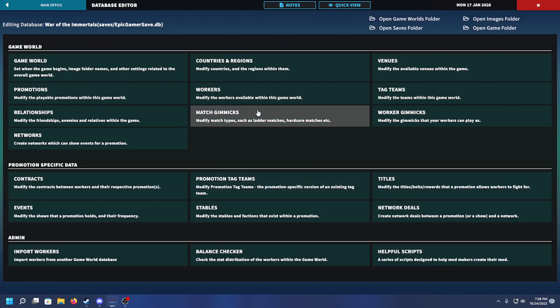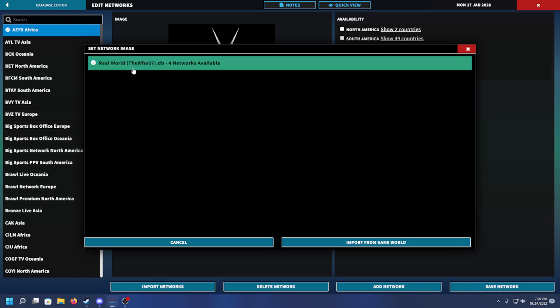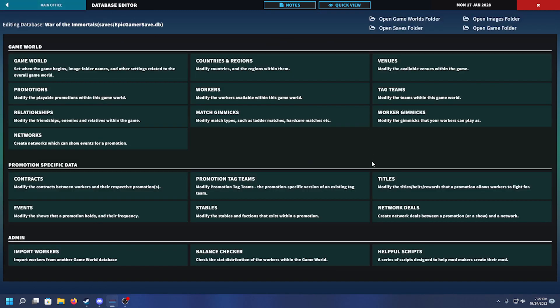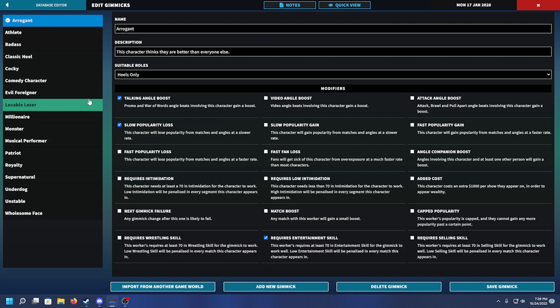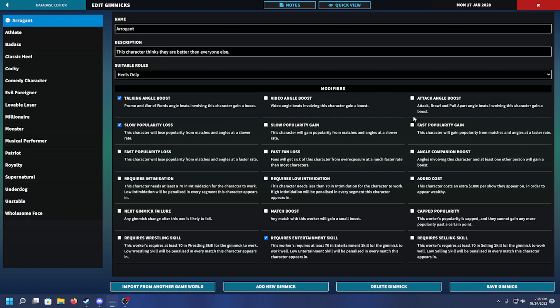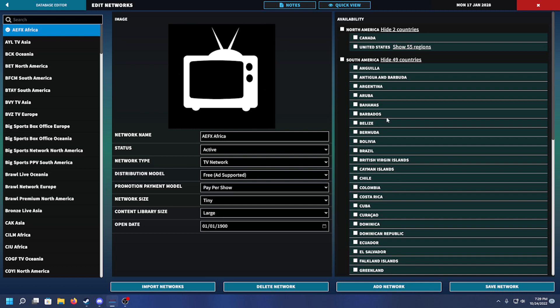There's an October database floating around, probably on Be the Booker, with working networks. I have a WHO database that said it had a couple of networks in it, so I was curious about that. It also has pictures. I actually want a match gimmick importer because there's none of that - that's a side note - but for networks it'd be cool to have pictures and everything.